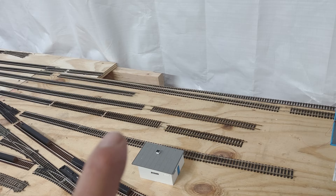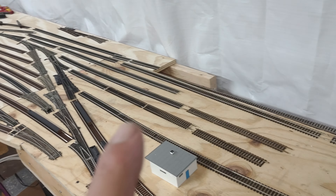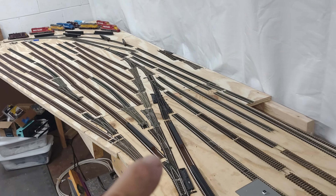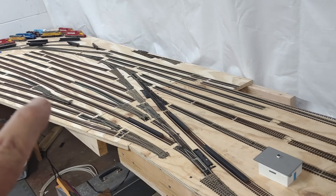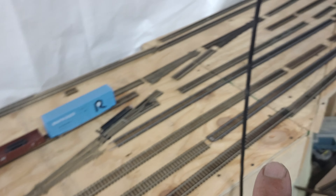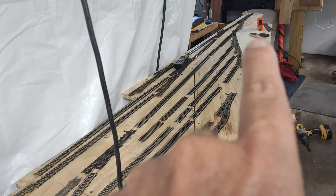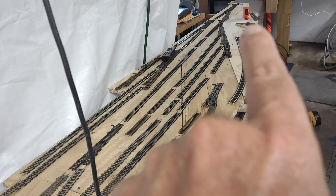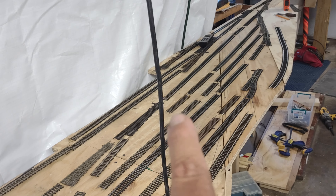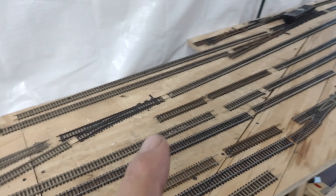These tracks here will be a caboose track, a car repair shop, and a maintenance-of-way track. The track running up the middle is my build track. I'll have a track running up here for my switch lead for my yard, and it'll also be where the passenger station will sit.